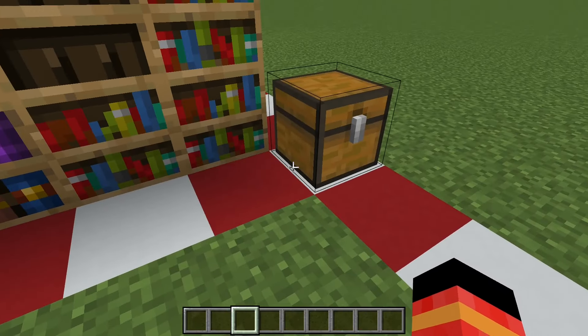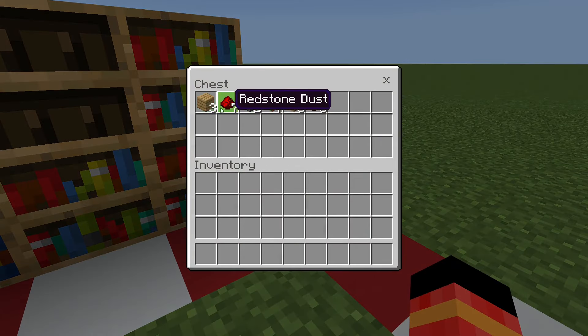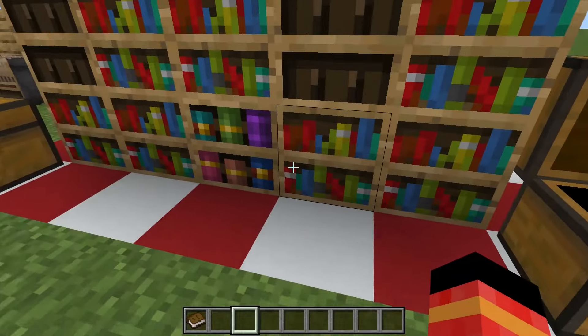The next build hack — let's see what it is. This is an automatic redstone door. You need these materials and 6 books.